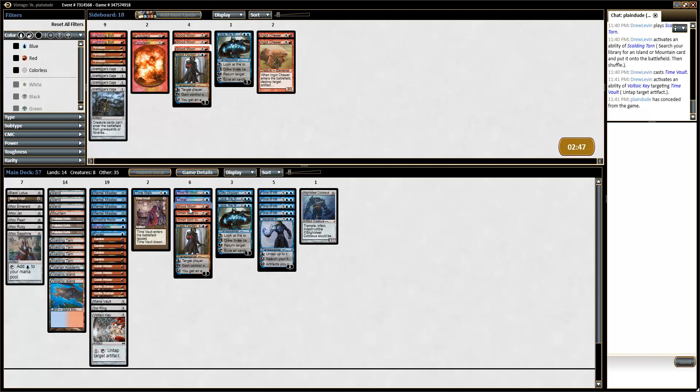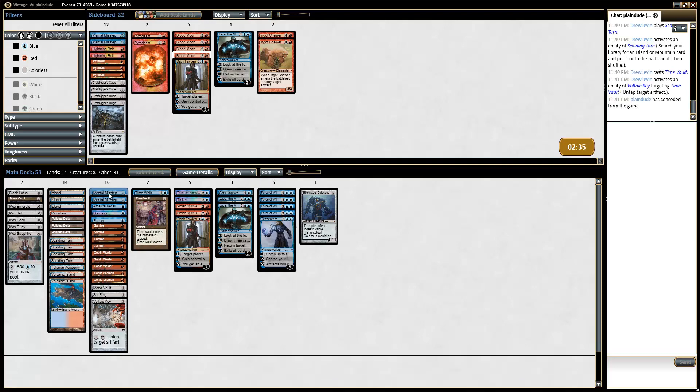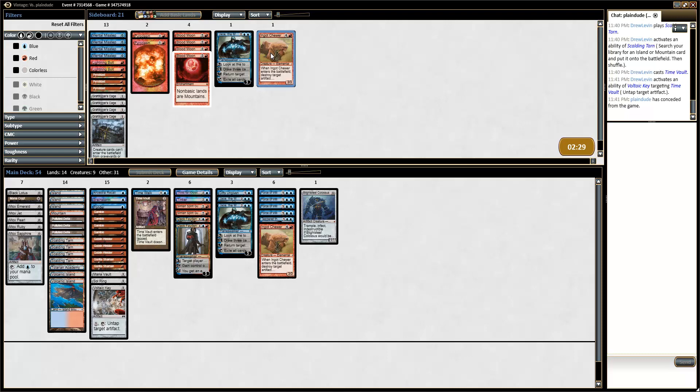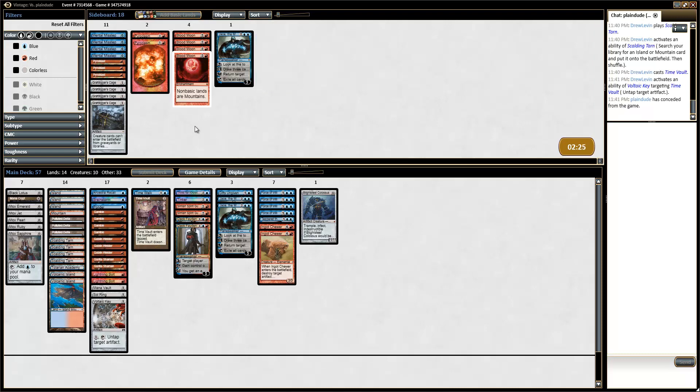Also how it's done: sideboarding out Blood Moon against Mishra's Workshop. Missteps are also just terrible against Workshops. Which leaves Dak, Ingot Chewer, and some Lightning Bolts for those Lodestone Golems.